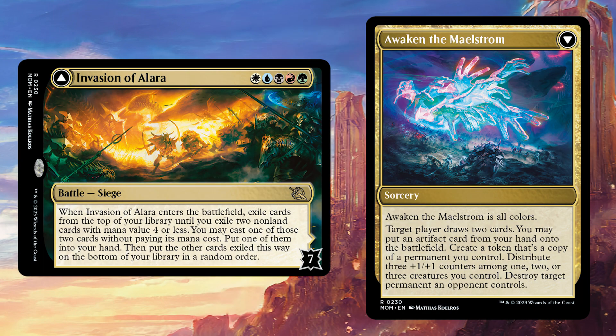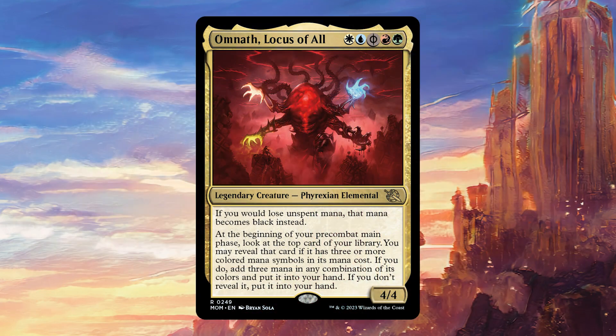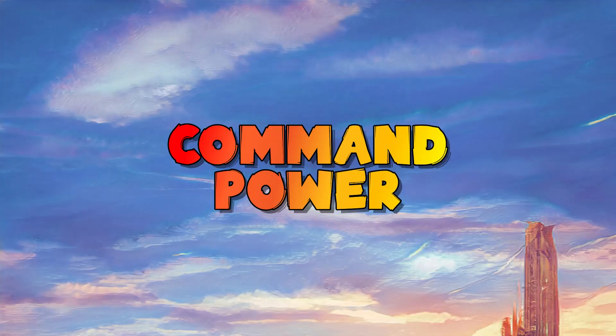The very last card in the deck is one very close to my heart — it is Invasion of Alara, the new battle. It fits so well in this deck. The Cascade is almost always going to hit something good, and when we flip it, which we should be able to do because we have a lot of big stuff, we're just going to get an absolute mountain of value. I'm really excited to play this card in Commander. Well, there you have it — this has been our Omnath, Locus of All deck tech. Are you as excited as me? Any things you would change or additions you think I missed? Please let me know in the comments below. I read and respond to all comments. If you enjoyed this video, don't forget to click like or subscribe — it really helps the channel. Until next time, take care.